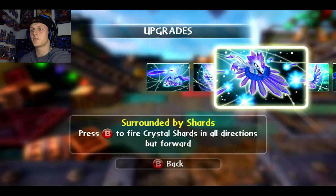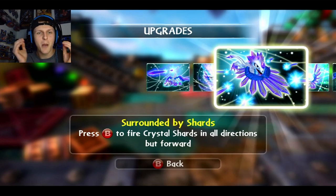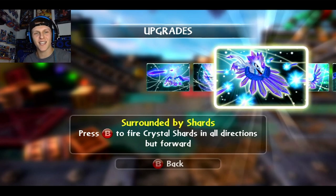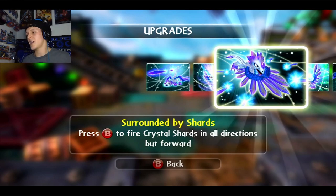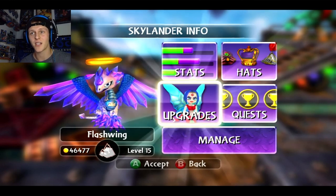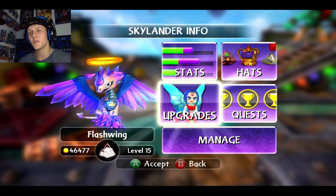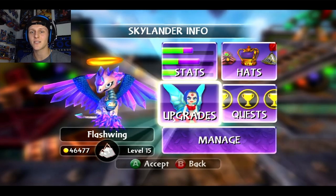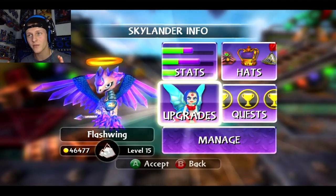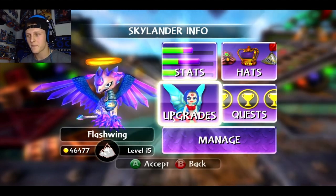There's only one flaw — that one move where you press B to fire crystal shards in all directions but forward. Why would you do that? It does more damage which is the only upside. Overall, Flashwing — you're a 9 out of 10. She is very, very good and I have new respect for her. Just stay away from that one charge move with the scream, and that one directional move I don't care for, but I can use it occasionally when enemies are all around.